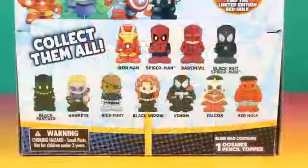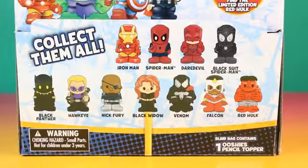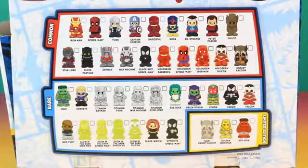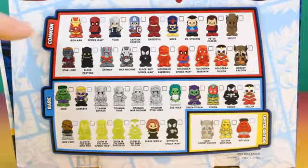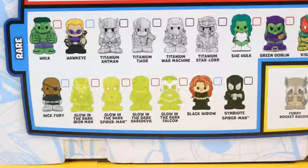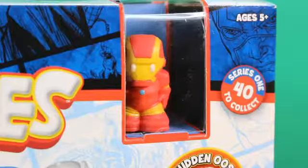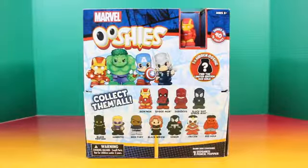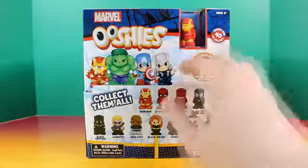Marvel Ooshis! Each blind bag contains one Ooshis pencil topper figure. Check out the entire Marvel Ooshis set — we have commons, rare figures, and limited editions. There are even glow in the dark figures. That is so cool! And we know the first figure we'll get is Iron Man. Alright, let's get started and open up our very first Ooshis figure.